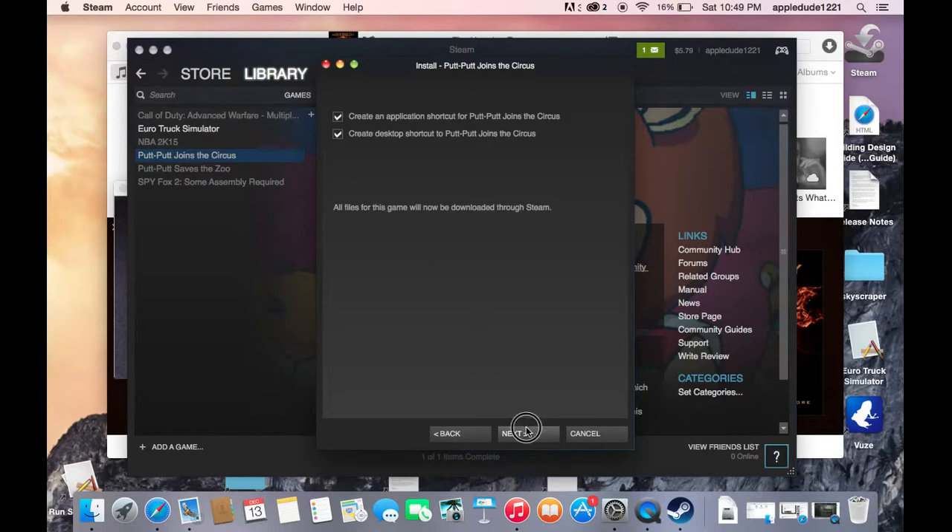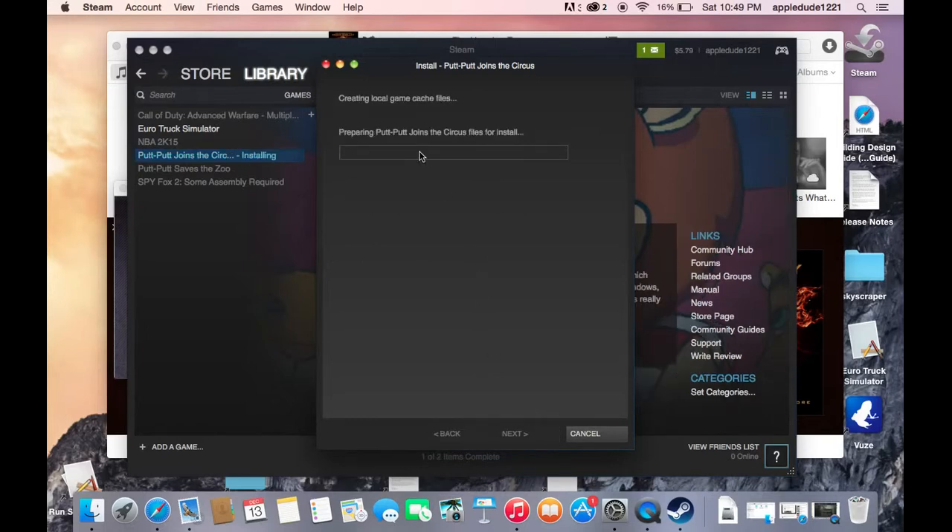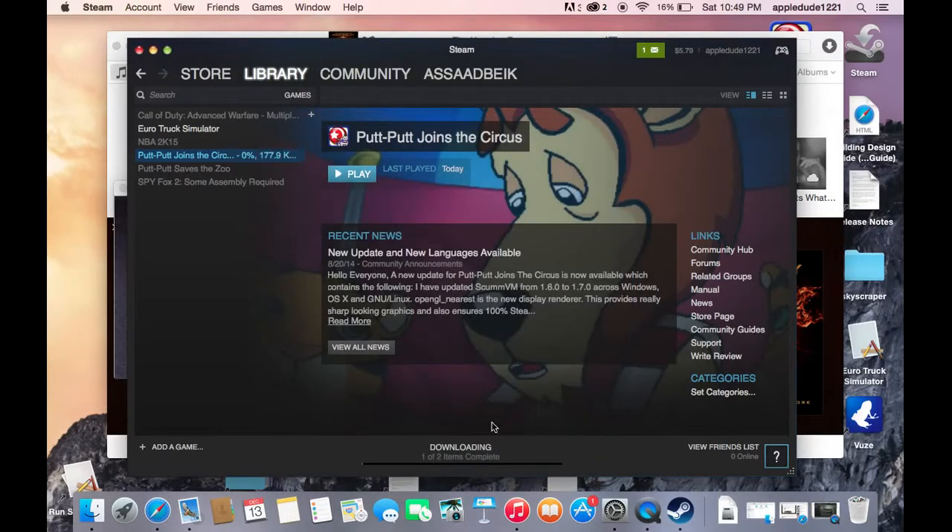Click next, next, and now it's preparing. Now finish — one of two items complete. Now it's in the process of downloading it, as you can see.